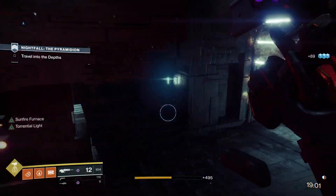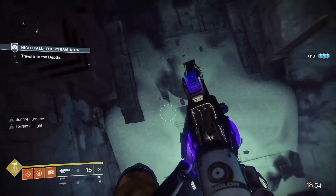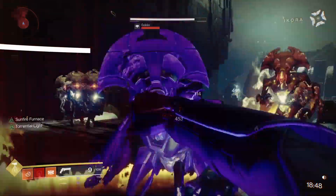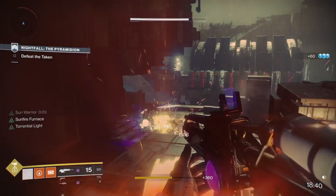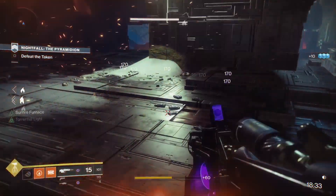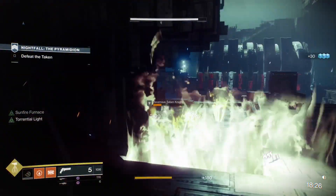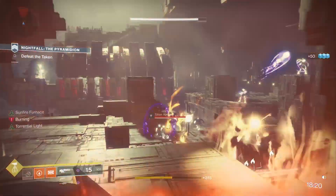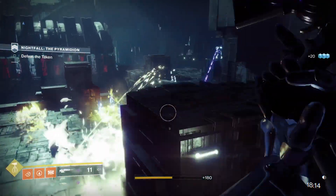Now we've got our super charged so that's Hallowfire Heart activated. You'll get about a second and a half cooldown - nearly two seconds - so by the time you've thrown a grenade you've nearly got one ready to go. With Sunspot Warrior on top of it, it's even quicker. You'll see I was standing in the flames killed by Vex that I killed with it - I was utilizing the sunspot. It's not necessary but it's part of knowing how the sunspots work.